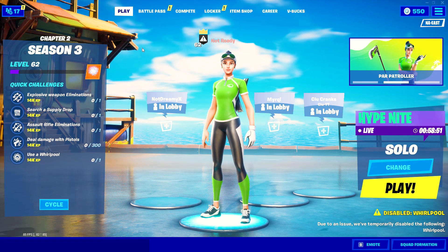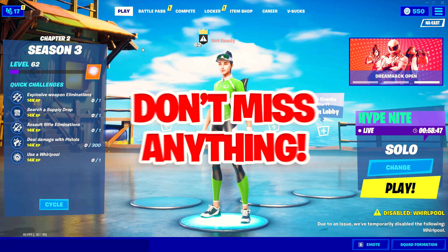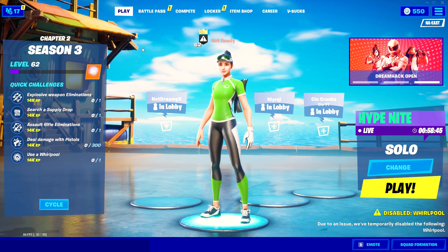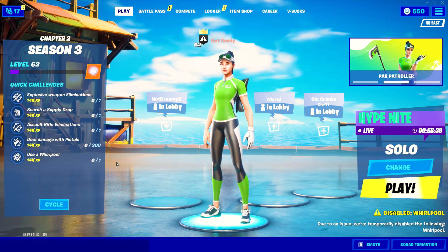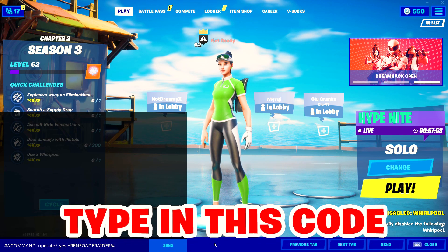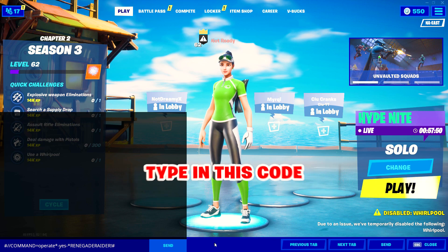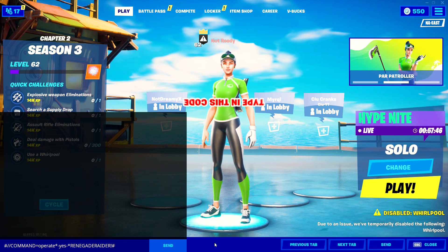Make sure the code FURL is typed in, otherwise it's not going to work. This is very important for the rest of the glitch. Now, if you have typed in the code, go down below into the chat box and type in the following code: hashtag slash slash command equals operate star dash yes dash star renegade raider exclamation mark hashtag. Leave that code typed in.